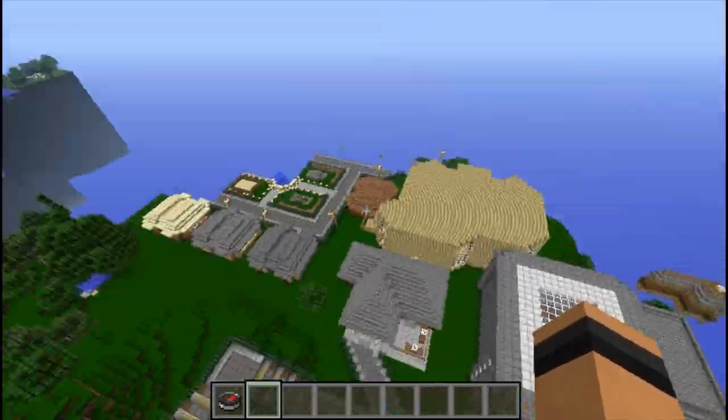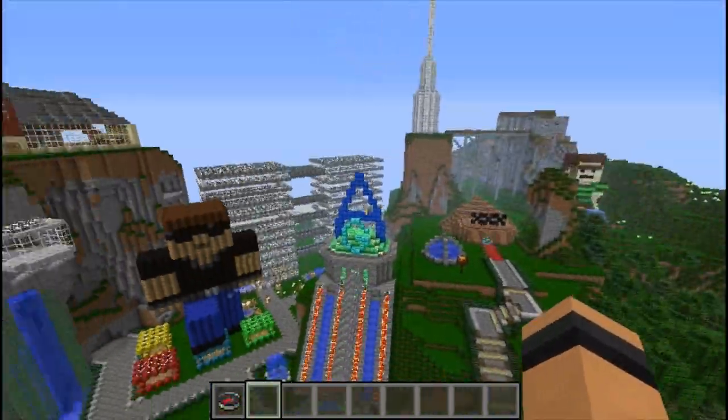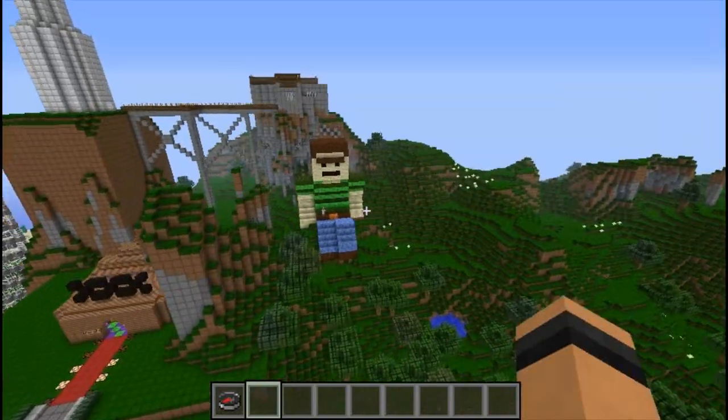In the first town, which most of you have probably explored a little bit, we've added three new Easter eggs. I'm not even gonna go into where they could be, but they're anywhere in the first town. We also had Haunt add his little character here, and he's sitting there all nicely on the mountain.